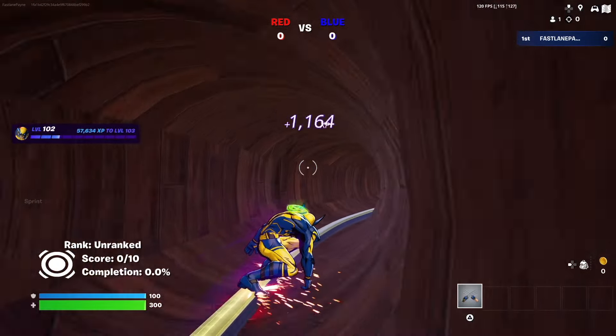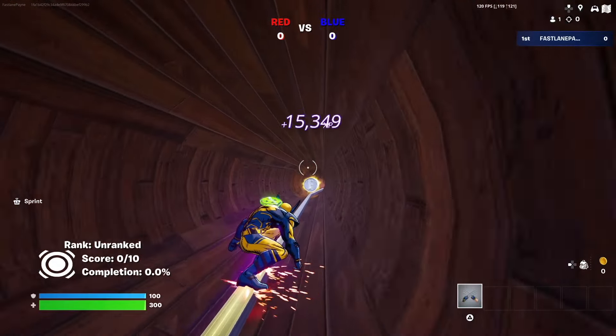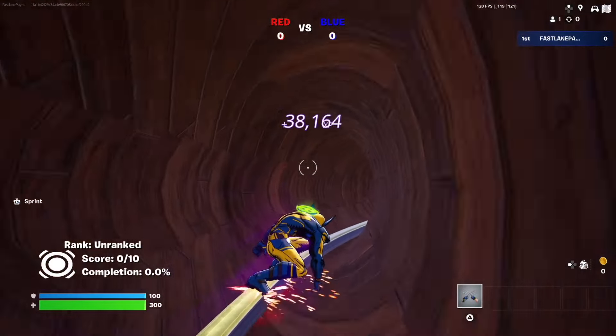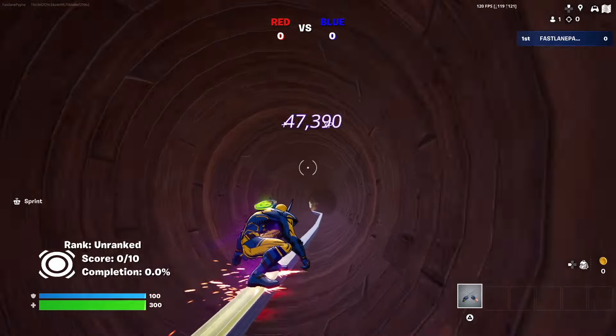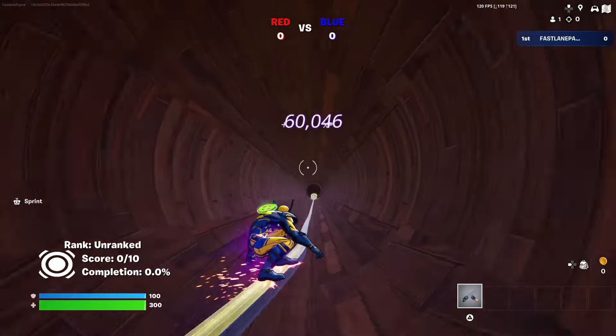Wait until the clock hits zero, then type in 771 and go over to the right and hit confirm. Once you do that, you'll be dropped down to another area. Just hop on the rail, ride it all the way down to the end, picking up all the Fortnite coins and stacking up XP at a super fast pace.